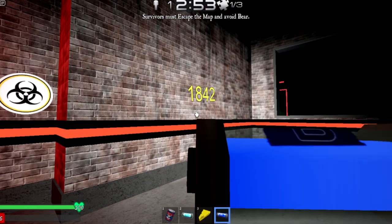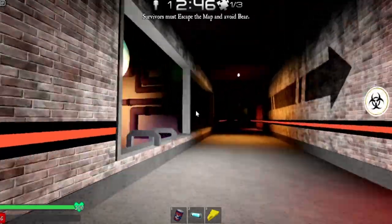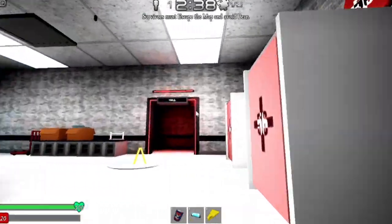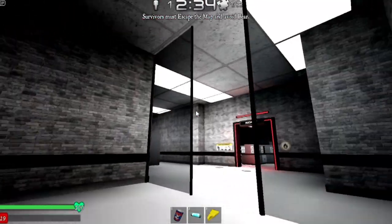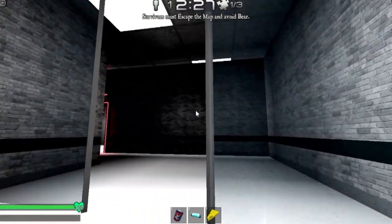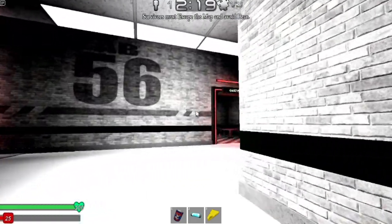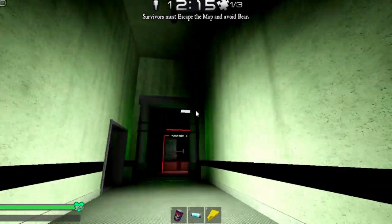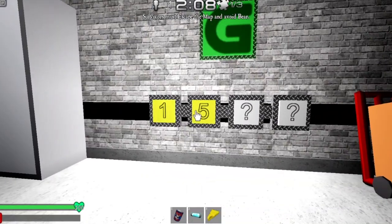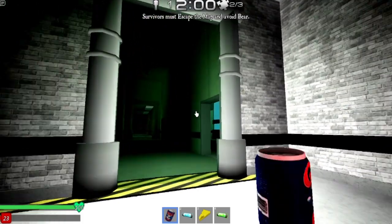The code is one eight four two. Let me go enter that — one eight four two. Wait, I think it's in this room over here. Yeah, over here — one eight four two. There we go! Now we got the green. Perfect.